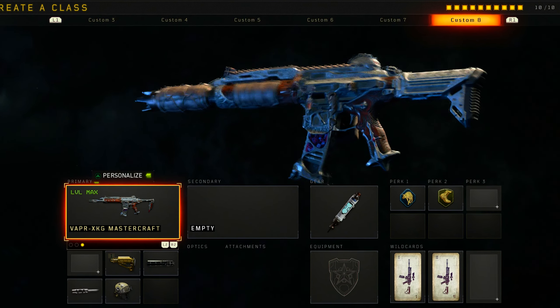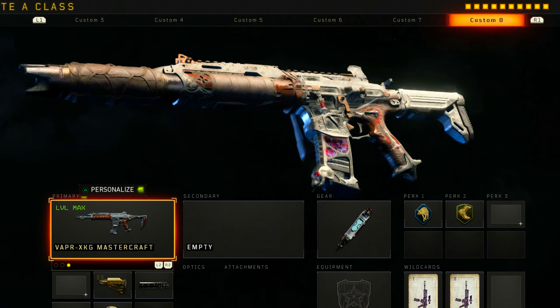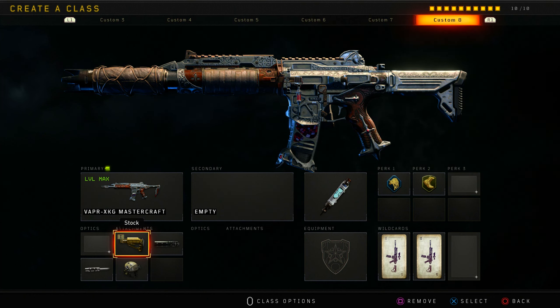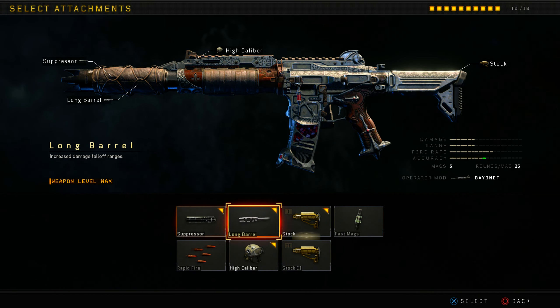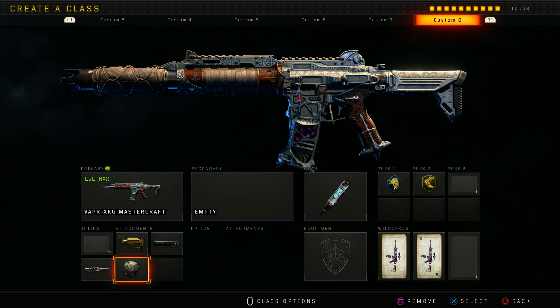One cool thing though — this mastercraft definitely makes the iron sights way better than what they usually are. I don't like the regular iron sights for the Mark II or the regular Vapor. I don't know if you can get the mastercraft anymore, but I've been playing Black Ops 4 for a minute. We got stock, suppressor, long barrel, and high caliber as our class. I've pretty much used every single attachment on this weapon and I just don't like how it feels. Drop a like, subscribe to the channel if you are brand new, and let's get right into it.